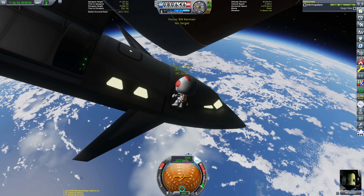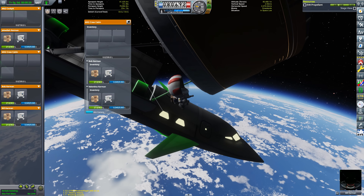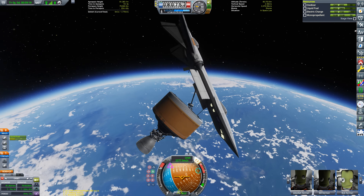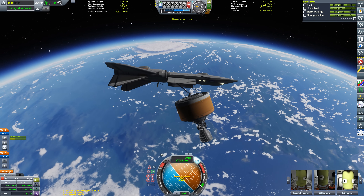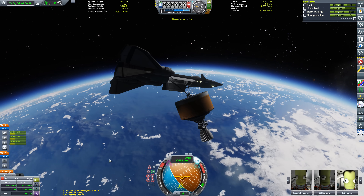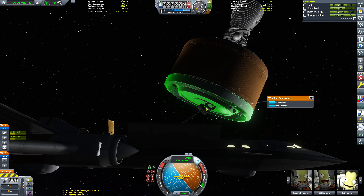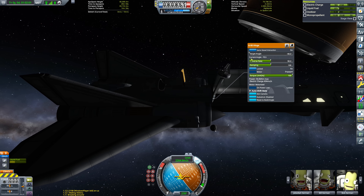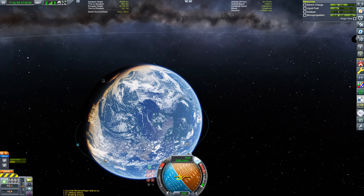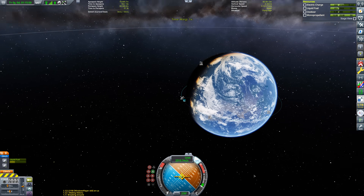Before we deorbit, we're going to get Bill Kerman out on EVA. Bill is an engineer Kerbal, which means he can strut the debris to the fuselage of the spacecraft to make it nice and stable. We're then going to use the SSTO to perform the deorbit burn. We don't have a great deal of oxidizer left, and I was tempted to transfer oxidizer and liquid fuel from the captured booster into the SSTO's tanks, but I decided against it — it adds to the challenge and didn't seem realistic to transfer fuel through the claw unit.